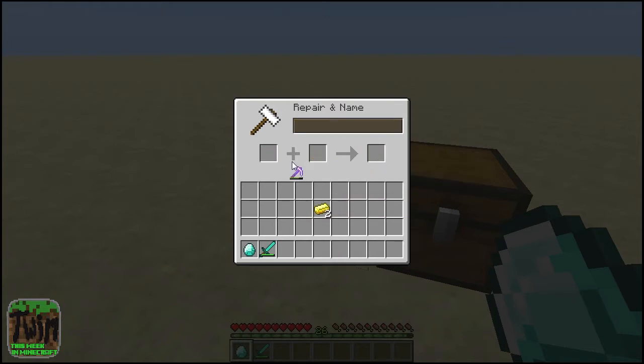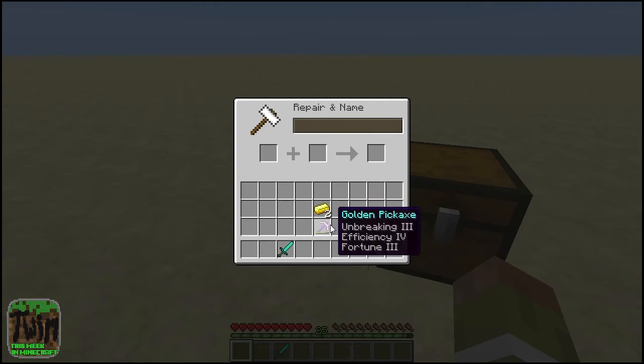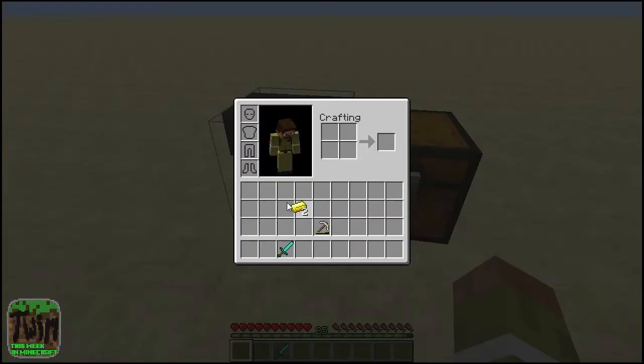Not too expensive, so you can't repair it all the way, but you get quite a few uses out of it again. Gold doesn't last long — durability is pretty bad on gold. Same thing with diamond. It does cost more than creating a new tool, but you get to keep your enchantments. So if you have a really good diamond pickaxe, it's definitely going to be worth repairing it versus throwing it away and trying to get those enchantments again.